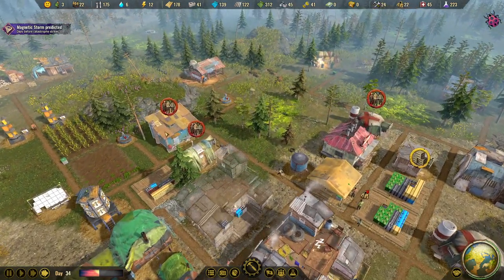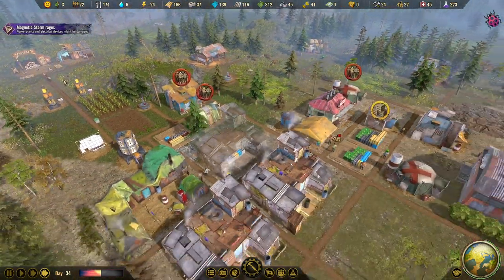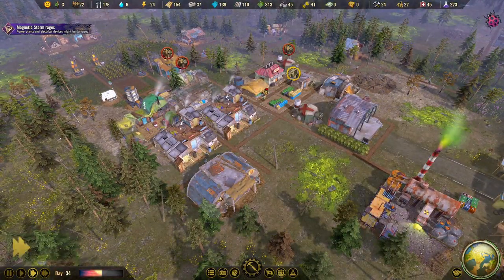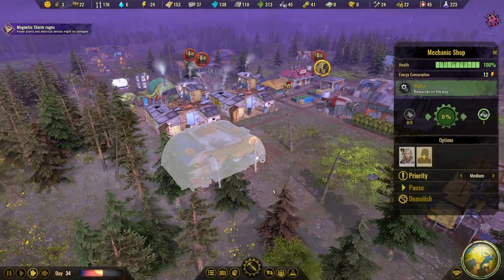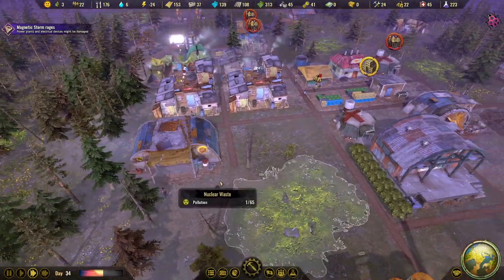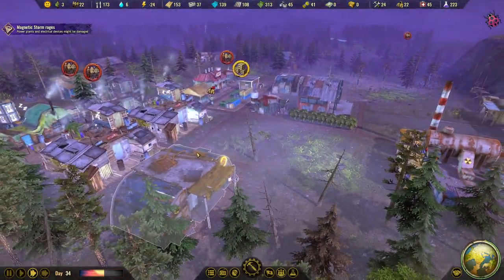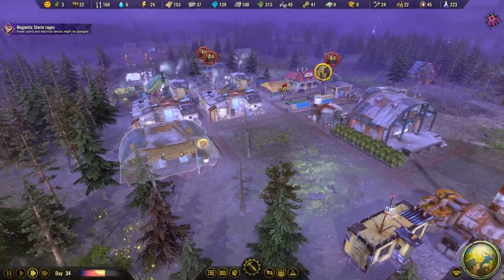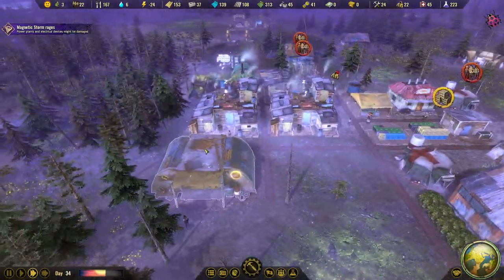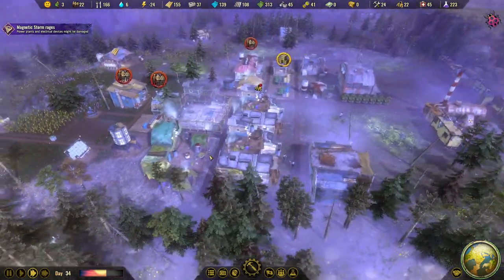We still have enough clothes and tools so no need to assign workers there. We have enough water. The magnetic storm hits and as we can see this building is already out of power. Thunder and lightning coming down on us.